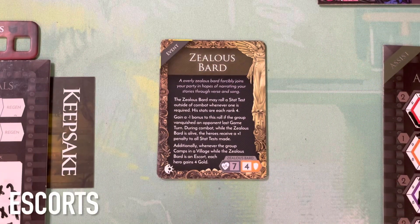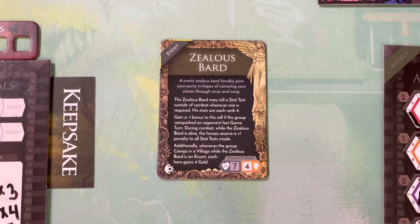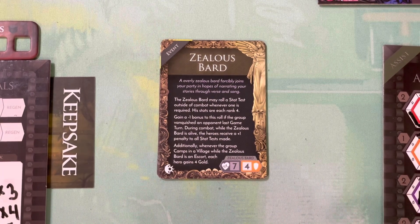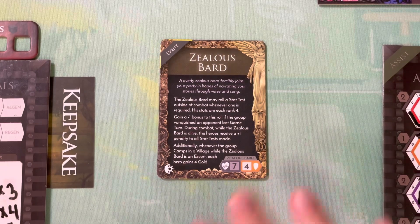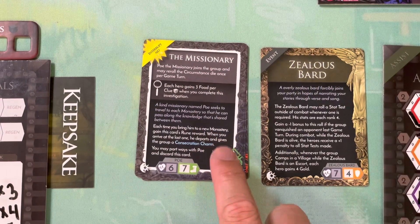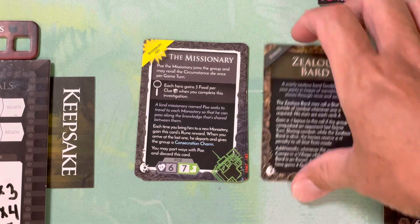Let's talk about escorts. Escorts are essentially allies that you come across - NPCs that you come across usually as part of a circumstance roll - and then they're going to join you in the party for a various period of time. Most of the time they're going to give you a rune for completing some sort of pickup-and-deliver goal, usually escorting them somewhere.